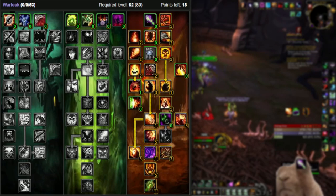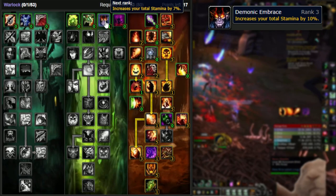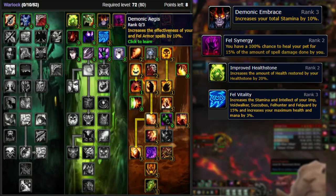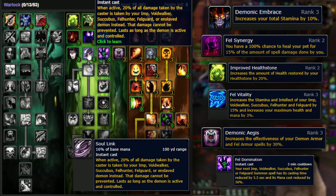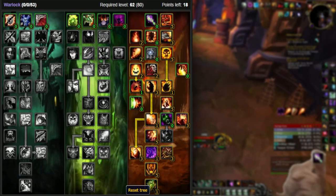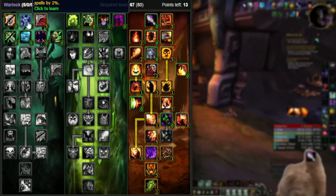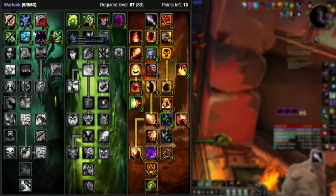No matter what route you go, this should be the baseline for Destro. Where you go after that is up to you — keep two things in mind: dungeon cleaving to 80, and heroics at 80. You can go down the Demo tree for safety: Demonic Embrace, Fel Synergy to keep your Imp up while cleaving, Improved Healthstones for some huge heals, Fel Vitality for max health and mana, and even Soul Link for beefy survivability. Or go down the Affliction tree for extra damage on your Seeds, threat reduction, and hit if you need it. Note that you should use Suppression based on whether you need hit — if you're in boosted gear or very low on hit, one or two points in Suppression is great.